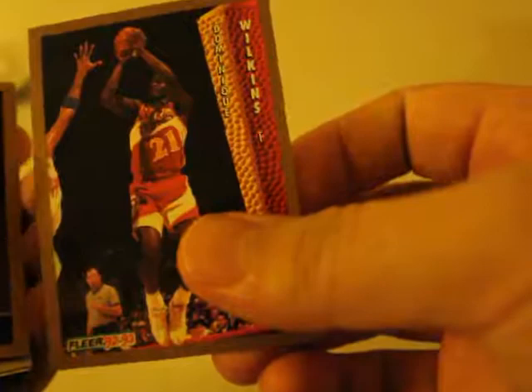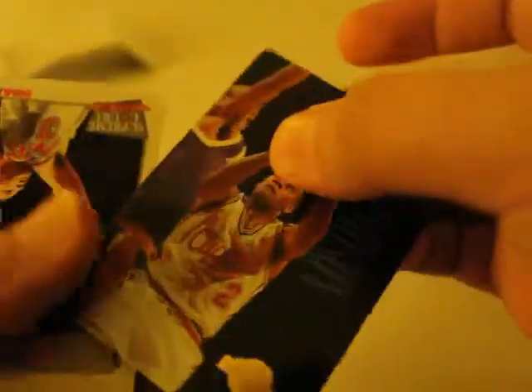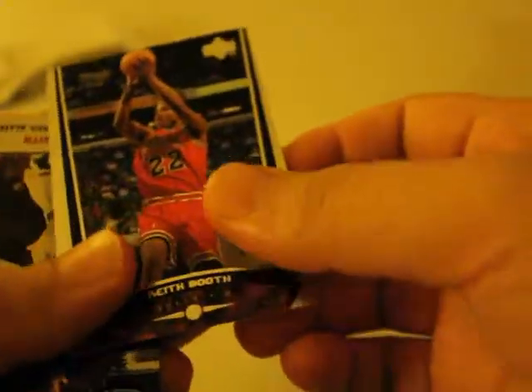Deep Brown. Dominique Wilkins. And then this is Poo Richardson — another Clippers. We got a lot of Clippers cards here. Wait a minute, are you serious? Look at this — you got two of the same. Interesting. And then Sam Bowie. I'm still laughing at those cards.